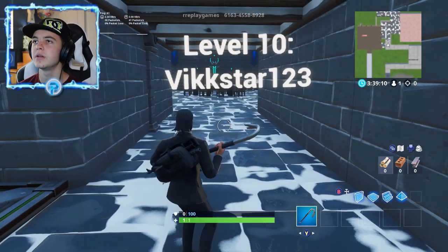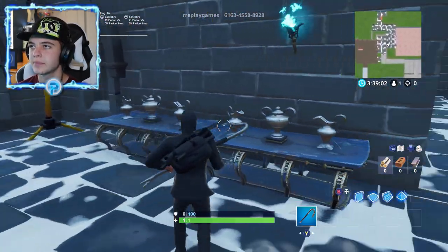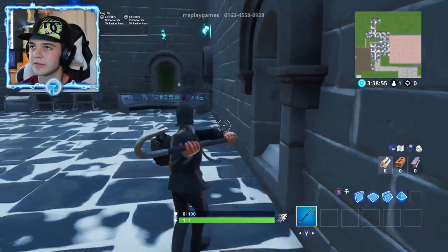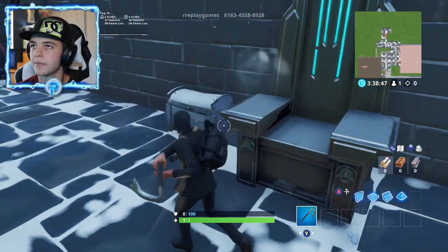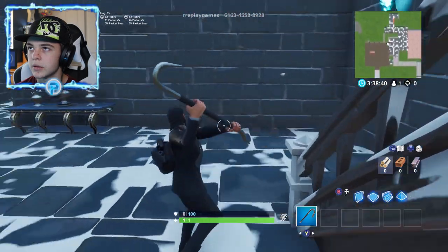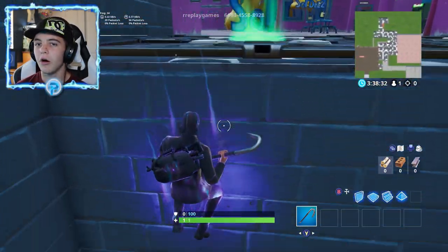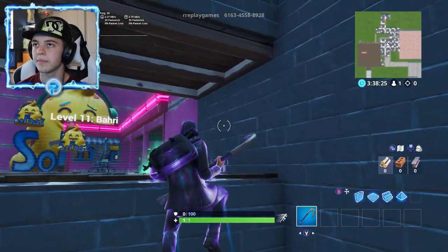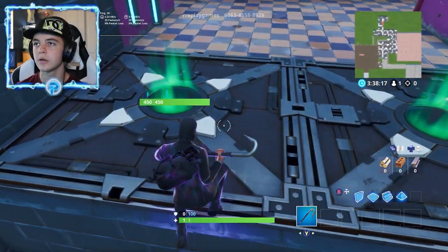Level 10 is VicStarr — find the button and hit it. I'm just gonna start hitting everything. Why not? You have a better chance of winning this way. Yeet — hit everything. What the heck. All right, that was interesting. Why can I not make this? I'm stuck. Oh my god — level 11.